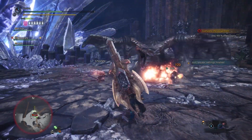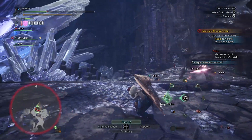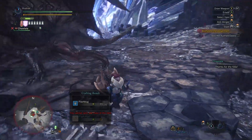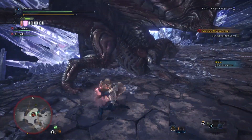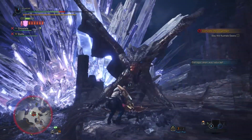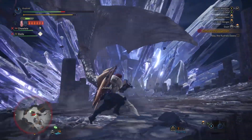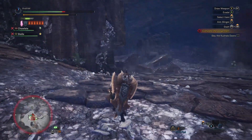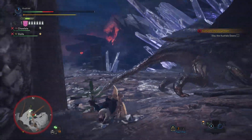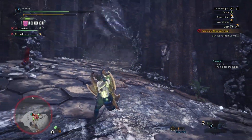I don't actually like Kushala Daora very much. This is a good version of it because its whole thing is ice and wind. Its gimmick is it shoots basically tornadoes and hurricanes around. It has a wind shield which prevents damage from ranged weapons — they just blink off, do zero damage, except for sticky ammo and some other ammo types. Kushala loves to just make tornadoes, so it spins up in the air and creates a tornado. There is a skill in the game — which for some reason has five levels — which is wind resistance, and it only applies to basically Kushala Daora and Palumu.